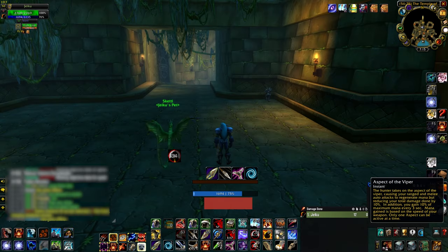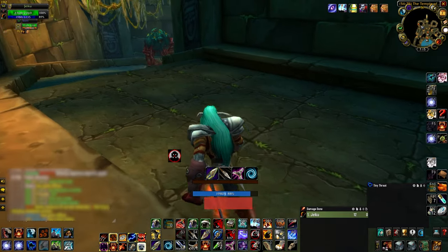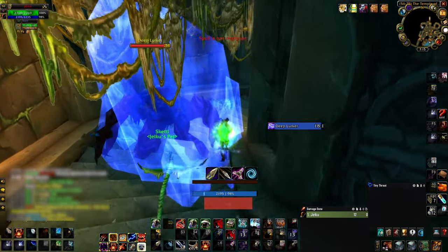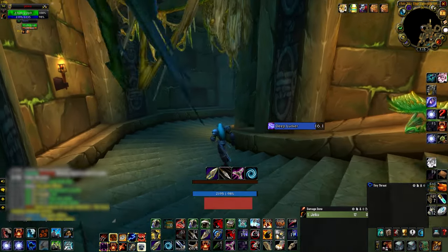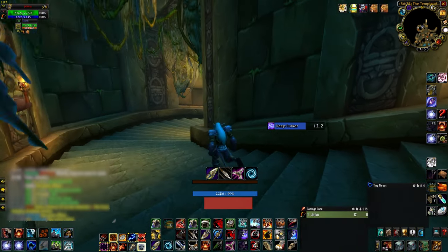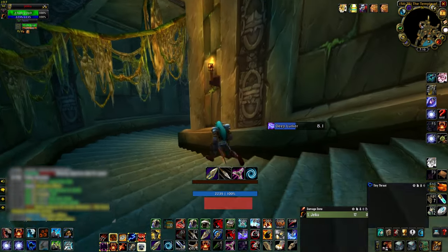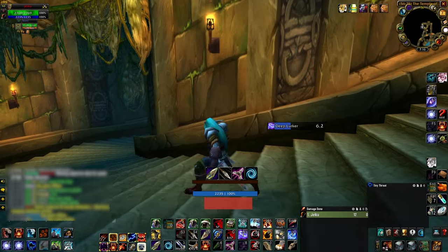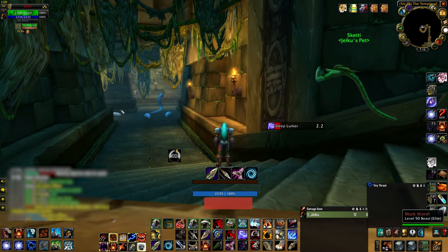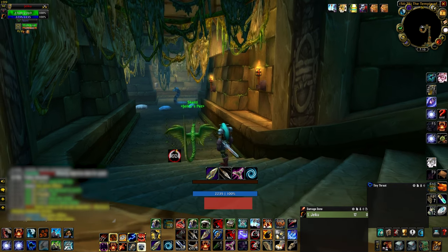When you first enter Sunken Temple, head to the right and go down the ramp. There is a patrol here — we'll need to hit this guy with an ice trap. If he's at the lower end of the ramp, you probably want to wait for him to be towards the top, because we need that frost trap to be off cooldown for the next group of enemies. If you have a different configuration of enemies, just leave and reset the dungeon until you see the mob configuration shown here.